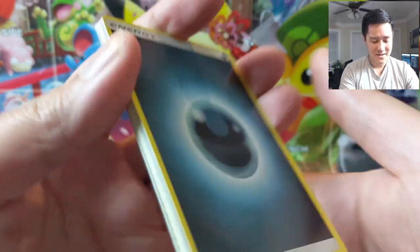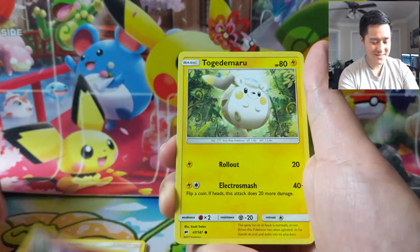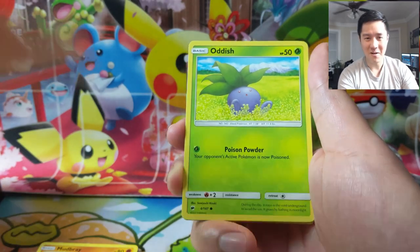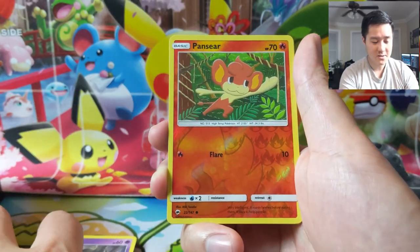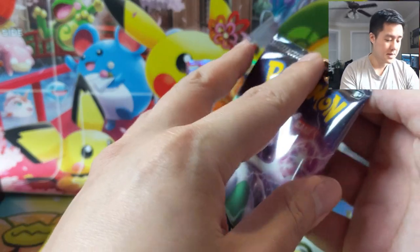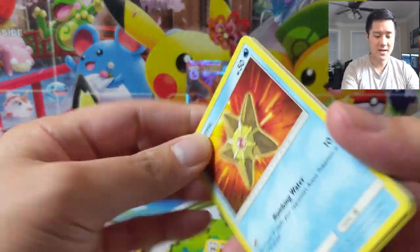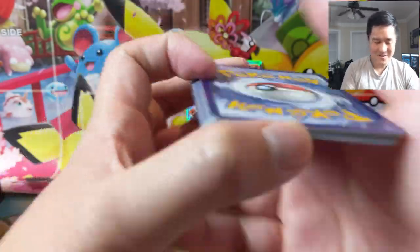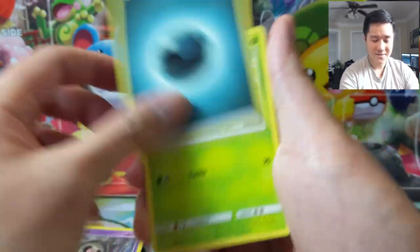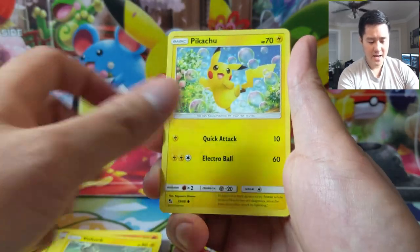Over the weekend spending time with my girlfriend — she doesn't like to be on camera — we were opening some Burning Shadows stuff from random tins you can pick up at Costco, and we opened a Hidden Fates tin and I pulled a gold card, but it was another Bulu. I thought the centering was pretty good so I put it in a penny sleeve and card saver — potentially could send that to PSA, I think it's a good candidate for a 10. We've pulled one Coco and like three or four Bulus, so we keep getting the same big hits over and over.